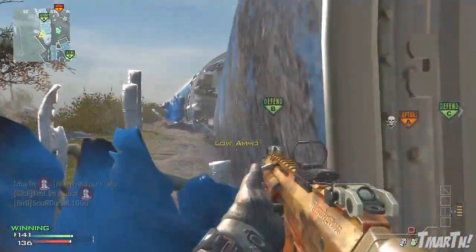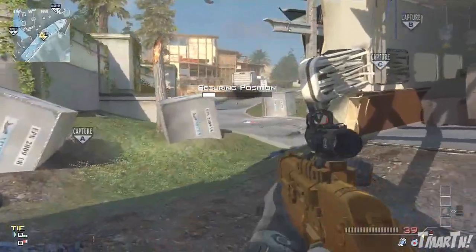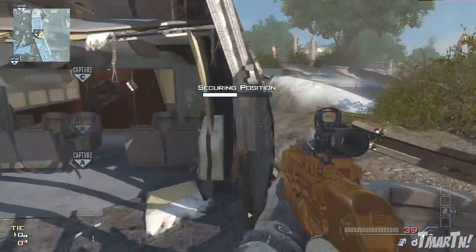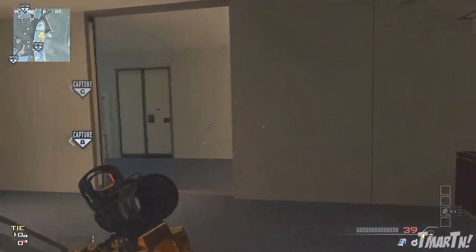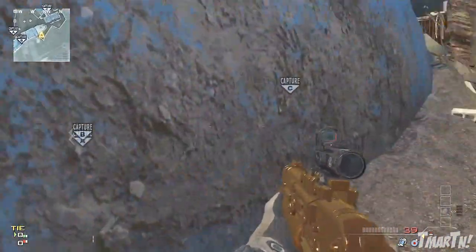You can also use this spot the other way. If you're capturing B Domination and an enemy is protecting you from the left, you can stand on this object to capture it and peek around to see enemies coming down that hill as they try to come into the plane. It's just an incredible spot and I highly recommend it.